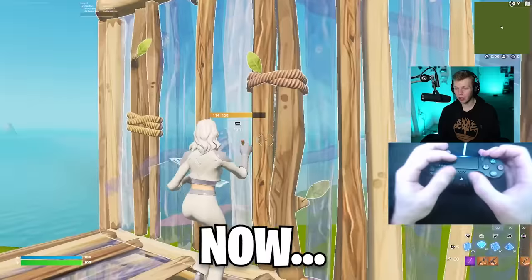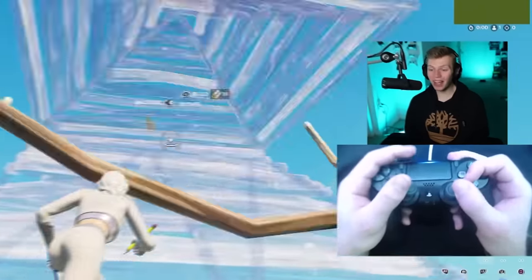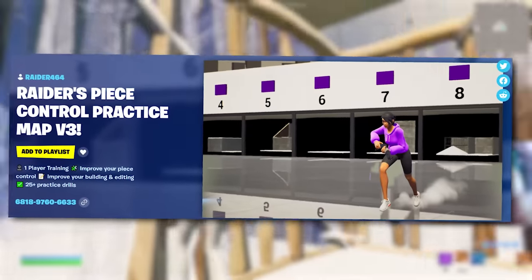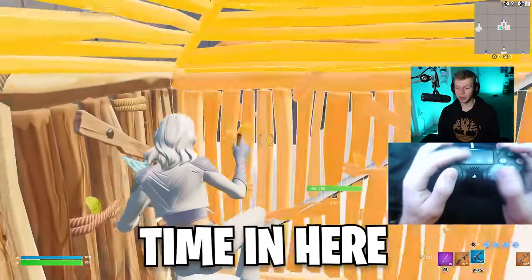Here's what I look like building on Claw now, and here's what I look like building on Claw after about an hour of practice. Still not great, but definitely better. The next thing I do when I'm learning something new is go into a peace control course. I turn on some music in my headphones and just grind. This is what I look like now — let's just spend a bunch of time in here.